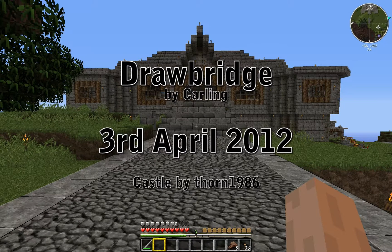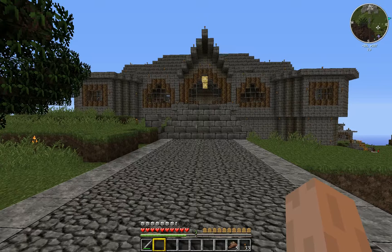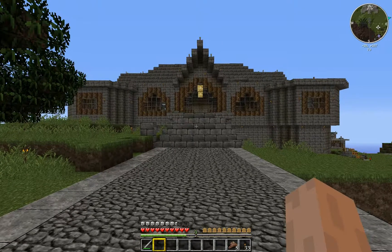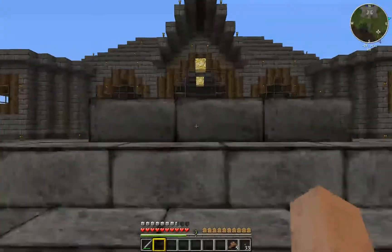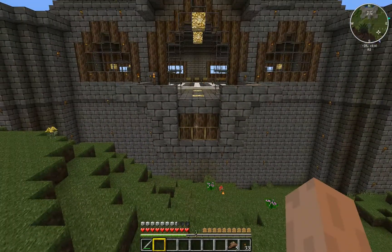Hello everyone, this is Carlin. This is Thorn 1986's castle, demonstrating some new stuff with Red Power 2 frames.